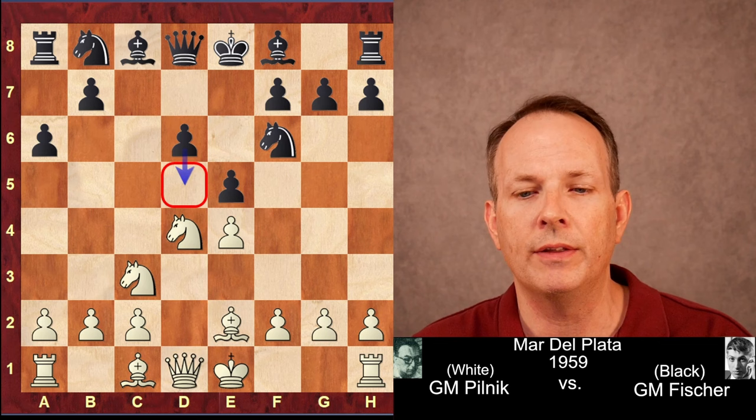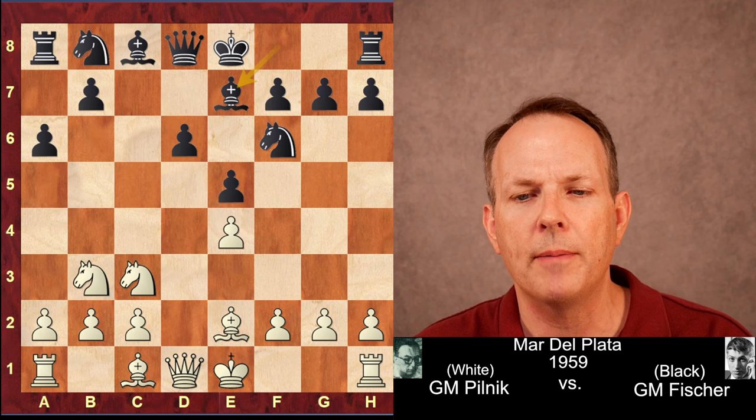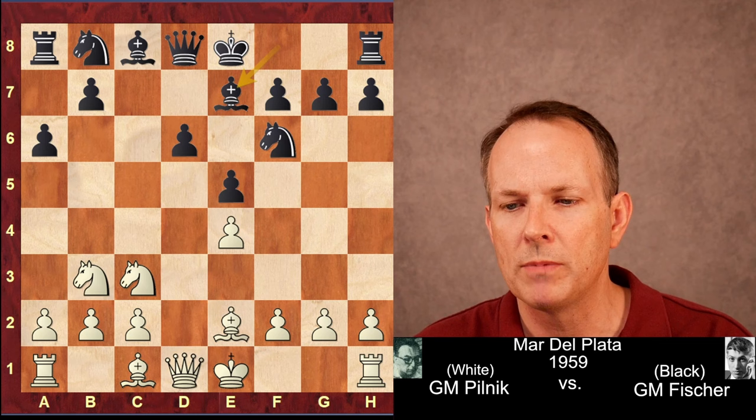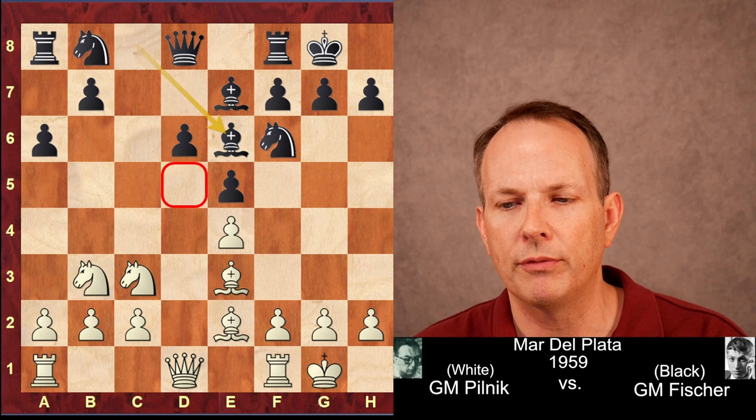The knight moves to b3. These days the knight will go to f3 depending on the player, but knight to b3 was almost always played at that time. Bishop to e7 - you know where the piece is going, you might as well put it there. Castles, castles, bishop to e3, and bishop to e6. We see Fischer continuing to build up his control over the d5 square.